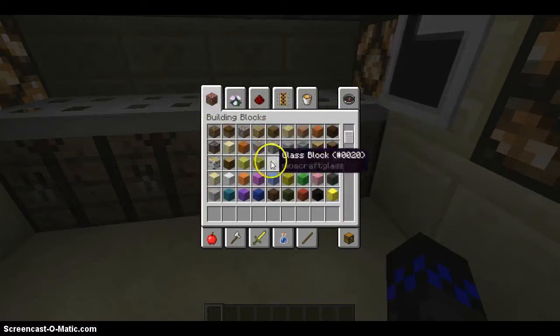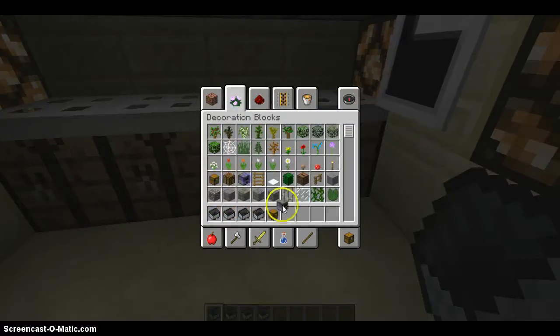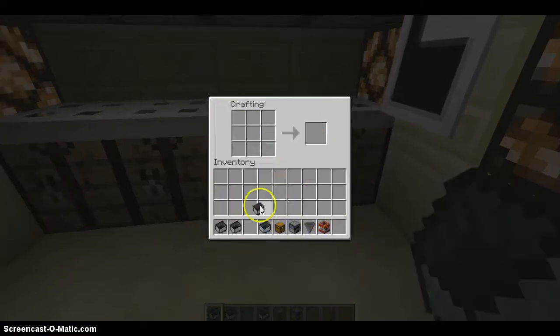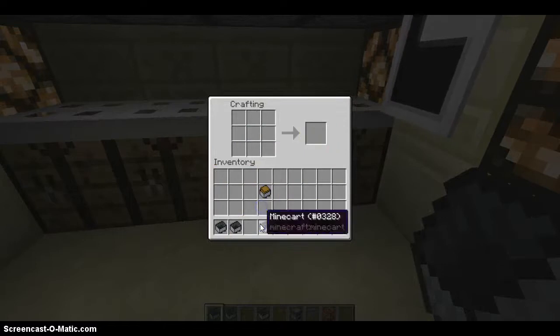Minecart with chest — let me just do that. Minecart, and yep, you put a chest on top. I got the furnace. I got the hopper. You just put it on top.